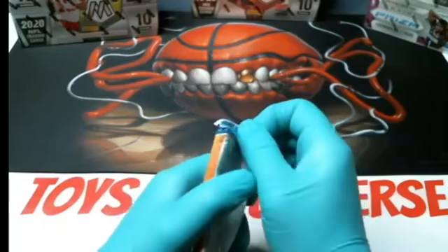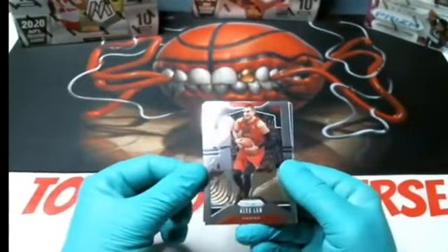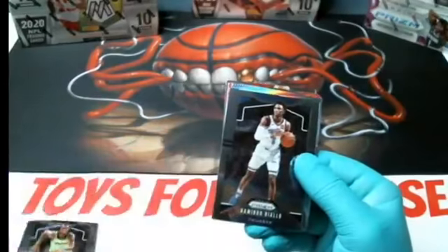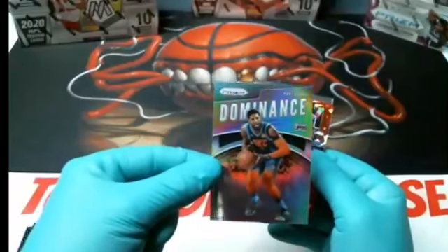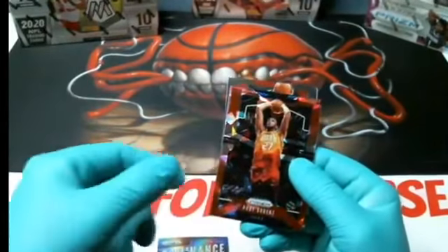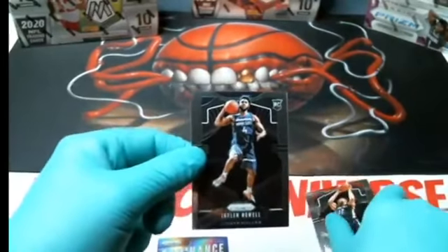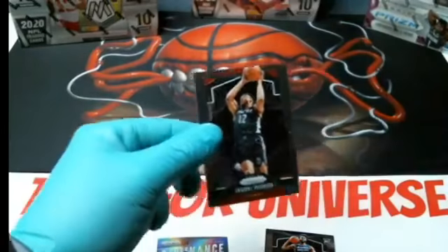All right, last pack. We've got Alex Lenz for the Hawks, Jackson Pistons, Wiggins T-Wolves, Diallo Thunder, a silver Dominance Paul George for the Clippers, a red Jalen Brown, Gobert, DeAndre Jordan, Noel rookie for the Wolves, and Jabari Parker for the Hawks.